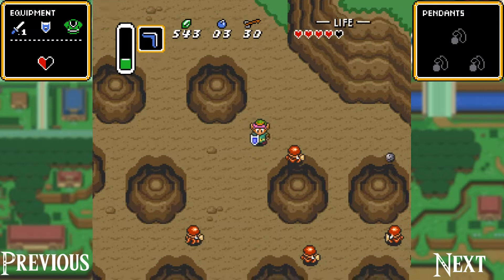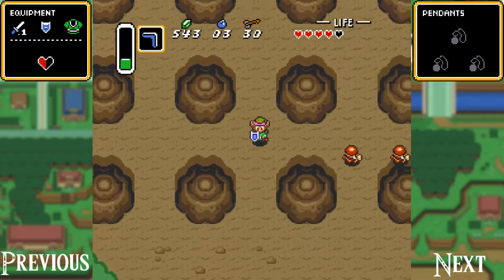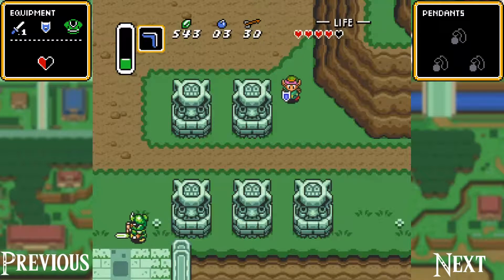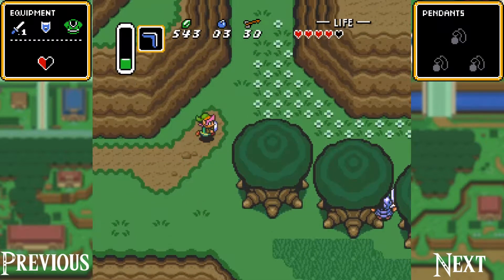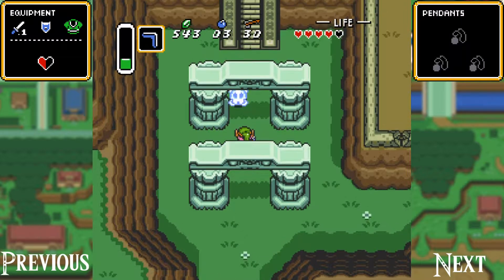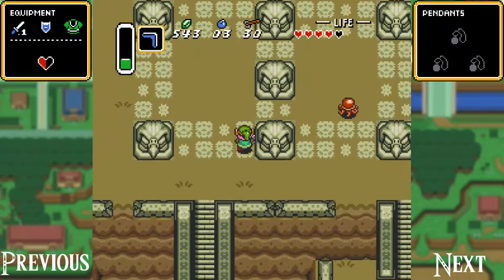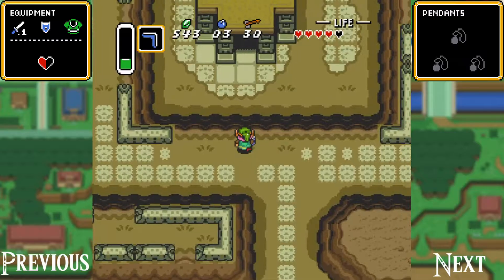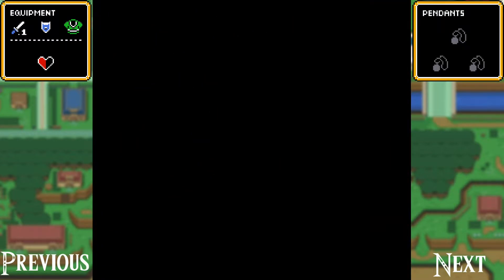We head back through this little rock field with the outer rocks — it's not a very far walk. We're going to stop off at the little hut that Sahasrahla — I believe that's how you pronounce it — is hiding in. That's the guy we're looking for. Back in Kakariko of course he wasn't there, if you're following along with the story.